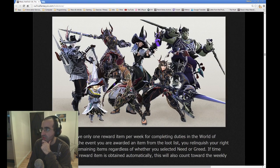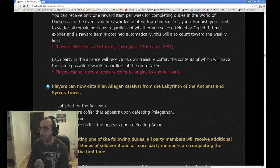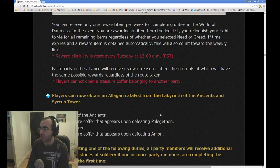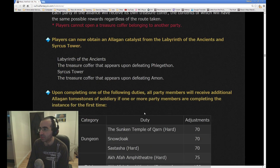These are some random rewards you can get — some gear. These are just pictures of relic weapons; it's the armor that you want to look at. You can receive only one reward item per week for completing duties in the World of Darkness. In the event you are awarded an item from the loot list, you relinquish your right to vie for all remaining items regardless of whether you need or greed. If time expires and a reward item is obtained automatically, this will also count in the weekly limit. So basically, don't just let the count go to 0, because that will actually count as a greed roll. Each party in the alliance will receive its own treasure coffer.